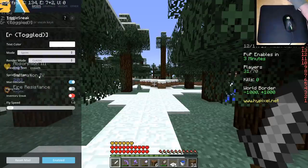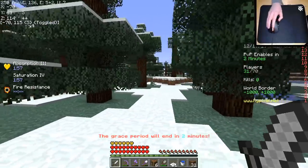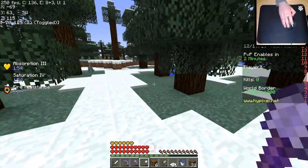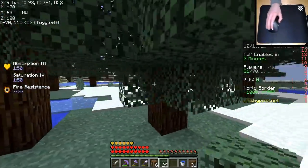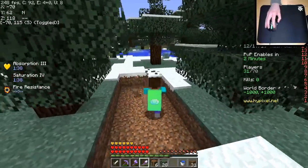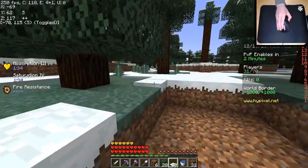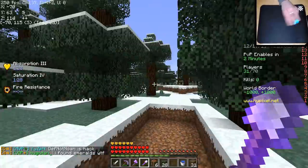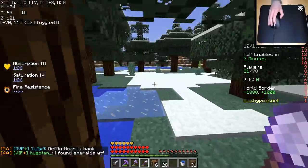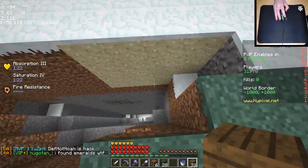I'm going to rename my toggle sprint to the exact coords: negative 70, one fifteen, south. As you can see my toggle sprint has been renamed to my coordinates — this is my personal way of setting my coords, it's really cool. I think I'm going to make my trap this size. It's time to start setting this bad boy up — we actually need sand, which I completely forgot.